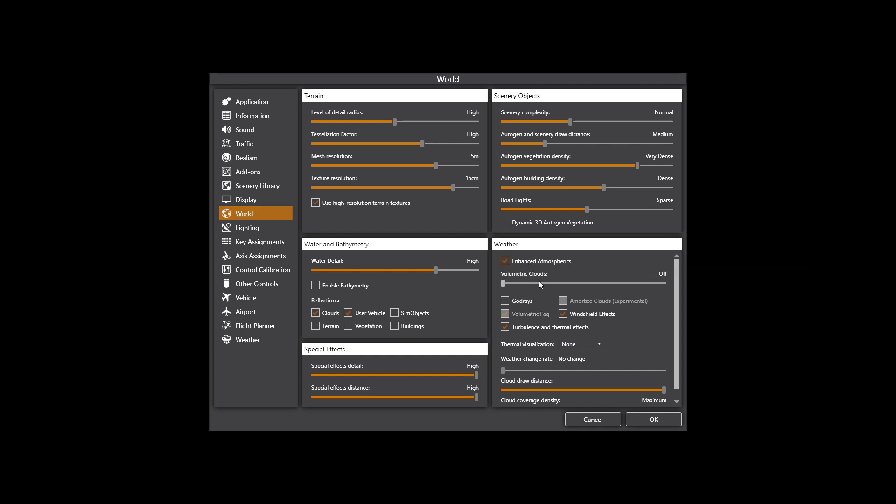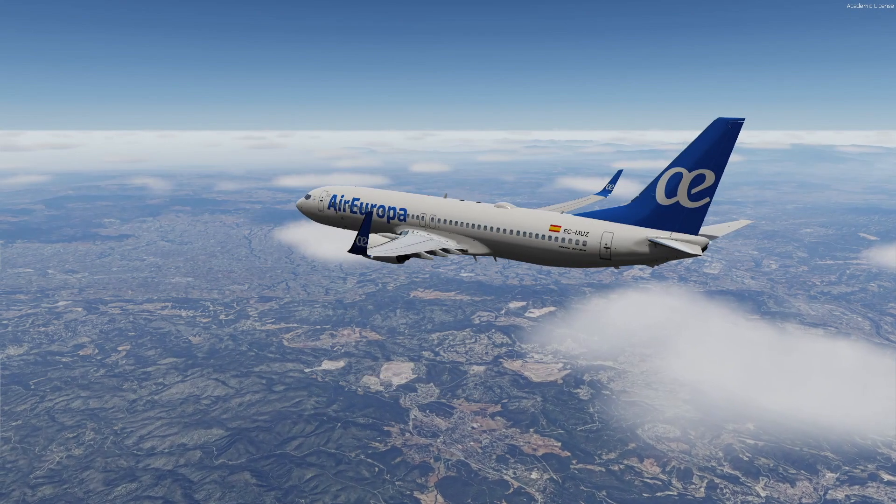For the second option — TrueSky only — enable Enhanced Atmospherics and use the volumetric cloud slider. I'd recommend somewhere between low and high; ultra is really an FPS killer at least on my system and doesn't give much of a graphics benefit anyway. Try high, and if that's too hard on your system go medium or even low — they all look fairly similar.